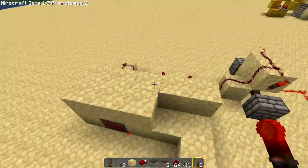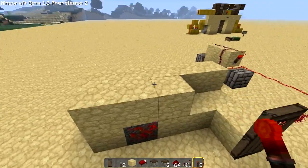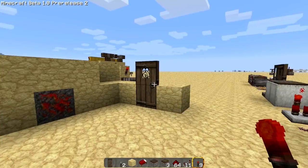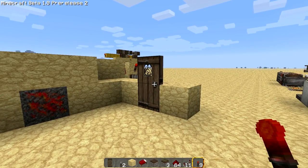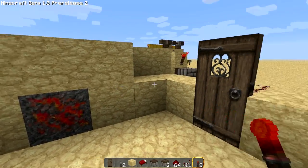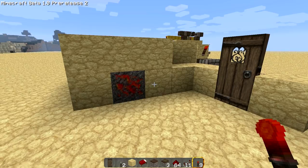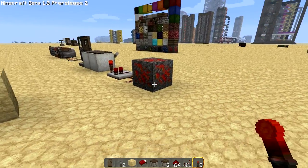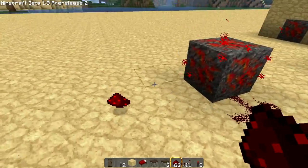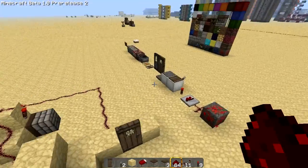This is the little contraption I came up with using the BUD switch and the redstone ore. I also have a video making a hidden cave — that's one of my most popular videos: hidden room using BUD switch. Well, I hope you enjoyed the first episode of Redstone Rulebook. Next episode will be on redstone dust and wire. I will see you next episode. Peace off.